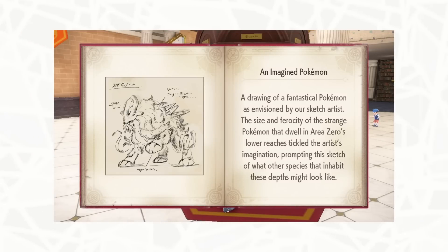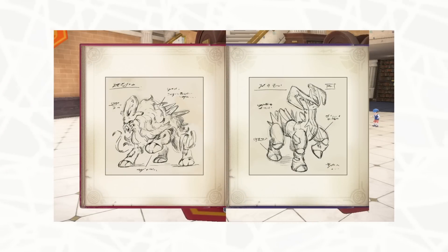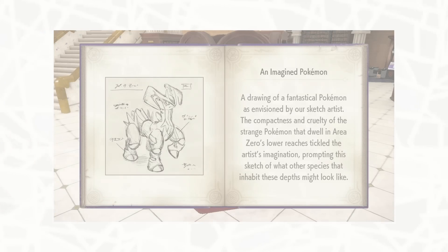An imagined Pokemon. A drawing of the fantastical Pokemon as envisioned by our sketch artist. The size and ferocity of the strange Pokemon that dwell in Area Zero's lower reaches tickle the artist's imagination, prompting them to sketch what other species that inhabit these depths might look like. These sketches are canonical Fakemon.